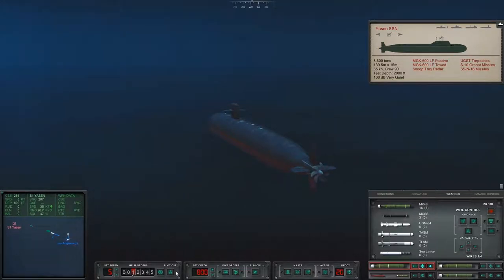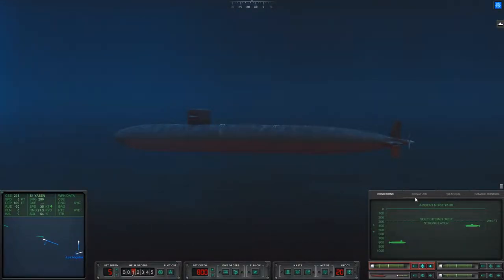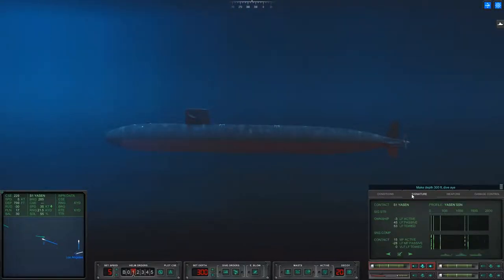I'm going to very quickly change my heading — I'm going to go due south. The reason I'm going to come due south is I want to get away from his torpedo, which at the moment I think is locked onto the moss. Yes it is, it is heading towards the moss. I obviously want it to go after the moss and not after me, that would be bad. We are dealing with a strong duct and a strong layer at this point, so I'm actually going to climb back up to 300 feet.